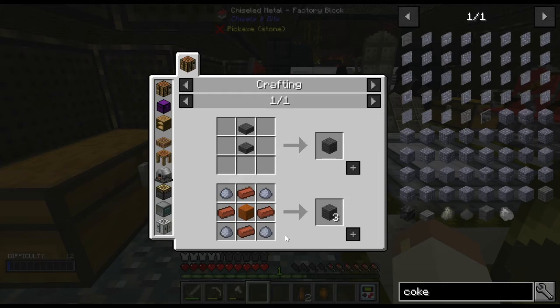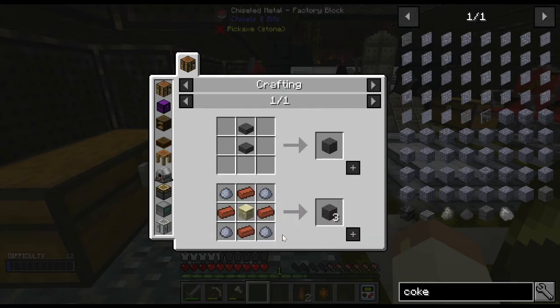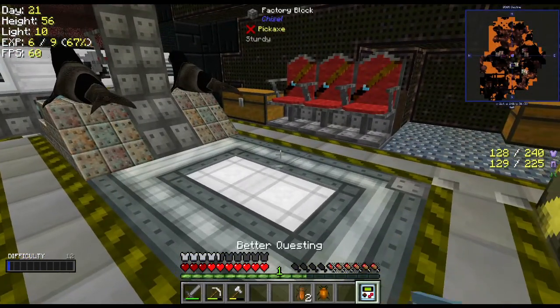Oh my goodness — I need nine recipes of this, which means I'm going to need 72 clay. Really? And sandstone. There's no other way? 72 clay — is there any other power source that's open that I can do?